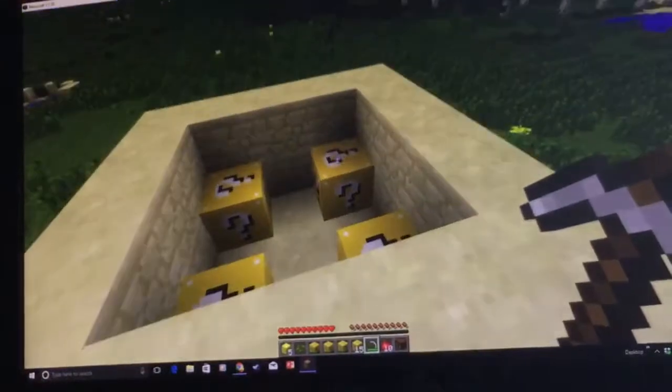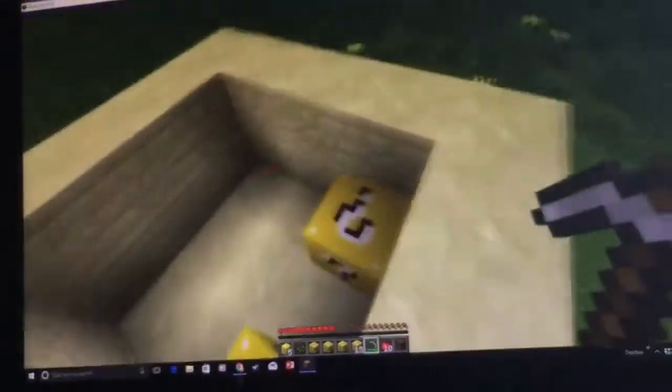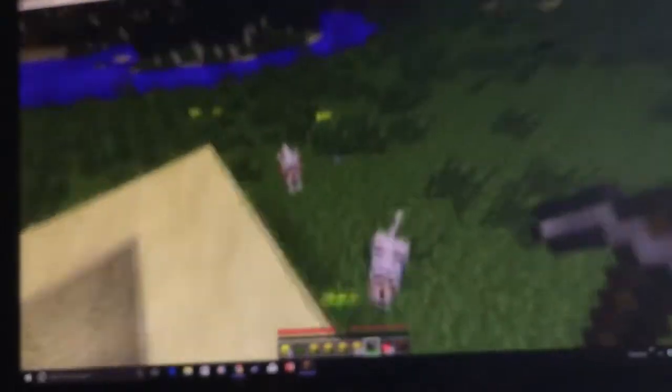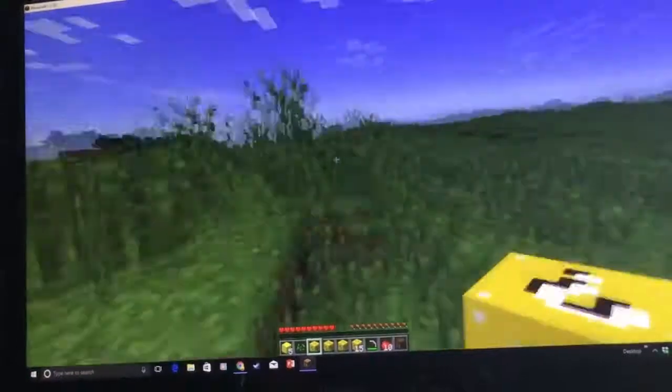Let's open up those blocks. First block is a romantic rose. Dragon egg! So that is one of the good weapons for today. And I got wolves that will help so much, but I will leave them here just because I don't want them to die. You stay there, wolves. Don't get into too much trouble.